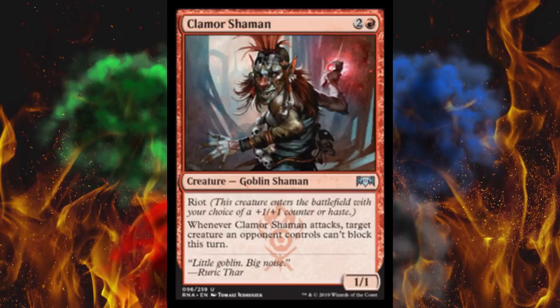This is right up there with the merfolk tap garbage. I'm just so sick of 'oh, target creature can't block' — great, my giant 7/7 I just brought out to stop you. Wonderful, thanks. Screw this pile of trash. Hopefully nobody plays it.